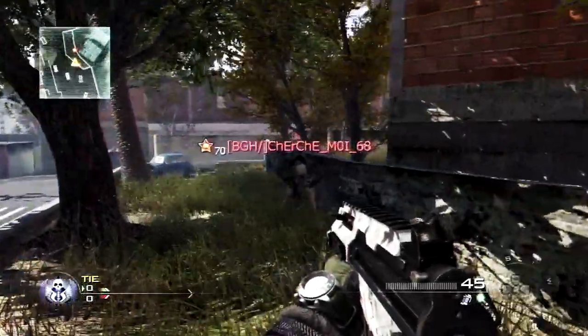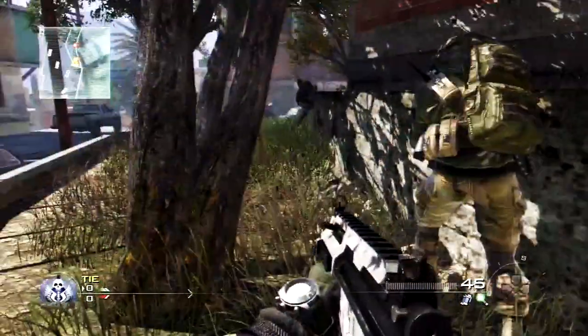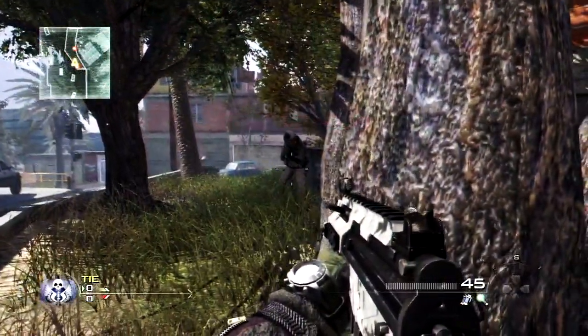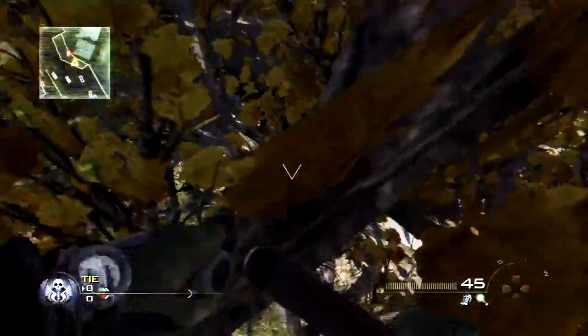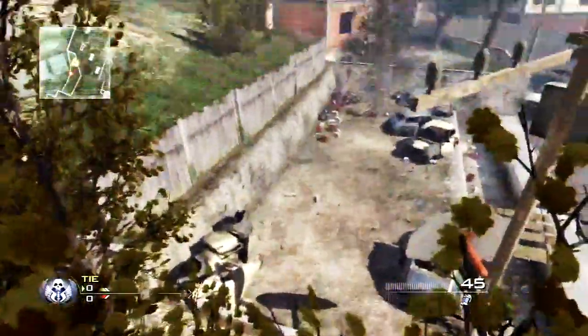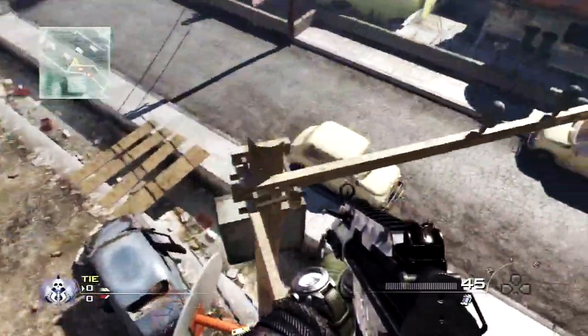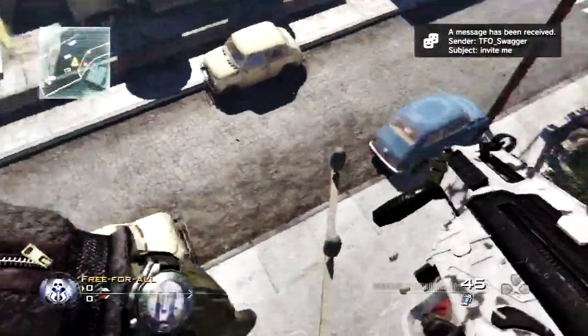Hey, what's going on guys, it's your boy cancel here showing you a new knife lunge on Favela. What you want to do is prime the knife lunge, go behind this tree, jump knife, and you should get in the tree. Once in the tree, you can just do a little straightforward run jump over to the pole. And that's all you can do from here — pretty cool spot.